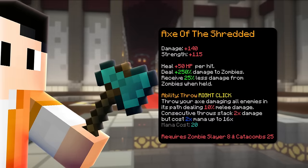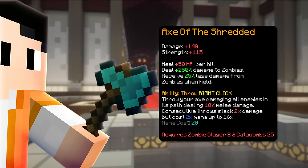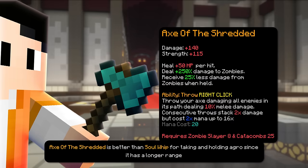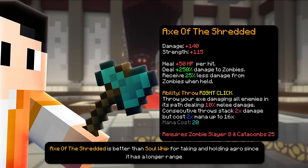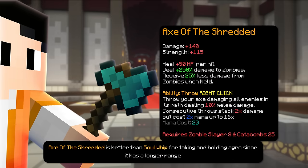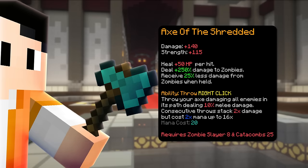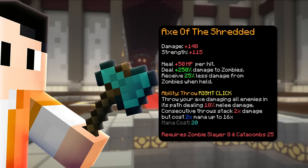The next weapon is Axe of the Shredded which has a Zombie Slayer 8 and Catacomb 25 requirement. This weapon has an ability that throws the axe damaging all mobs in its path. Damage wise, it's really good against zombies because it deals 250% more damage to them, but it's mostly used for certain situations only.